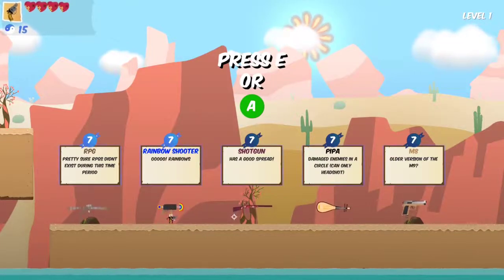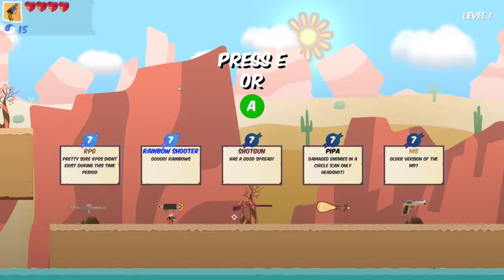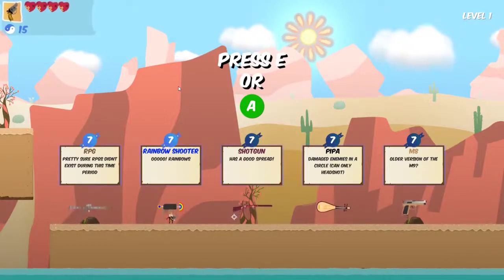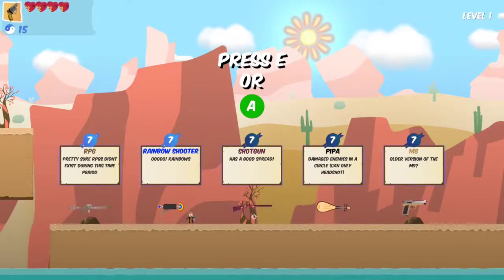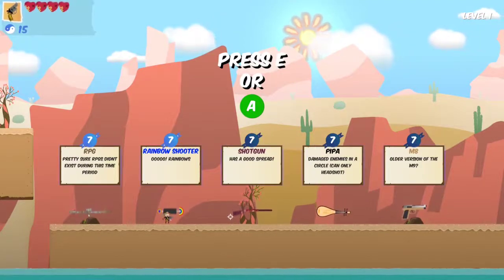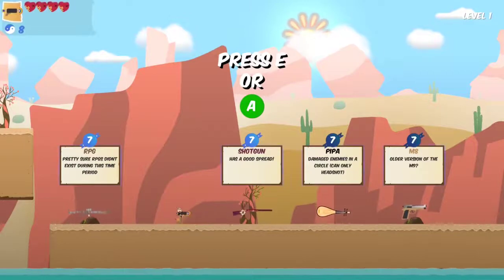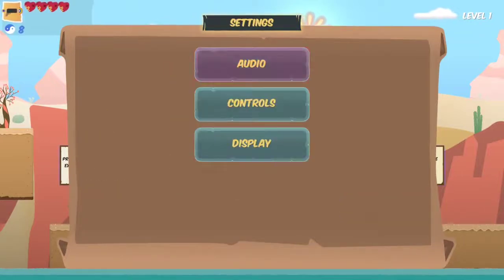Oh, what the heck is that — ooh, rainbows! That's a good spread. They like Bill Burr too! Oh, I love this creator. We're both Bill Burr fans — that's sick! That was a good spread. Now I'm torn between the rainbow gun and the shotgun. It's a laser — I can get both! Oh it's a laser, you gotta switch between guns possibly.